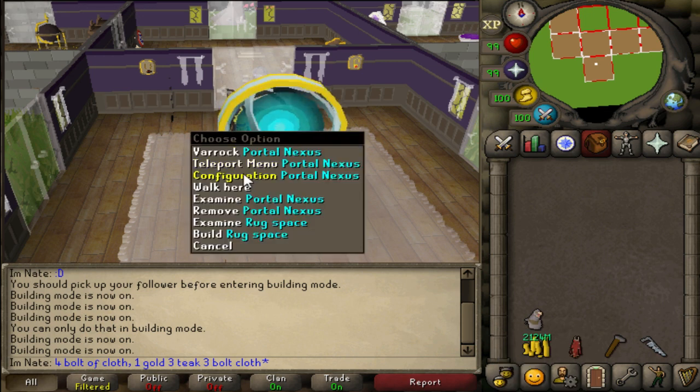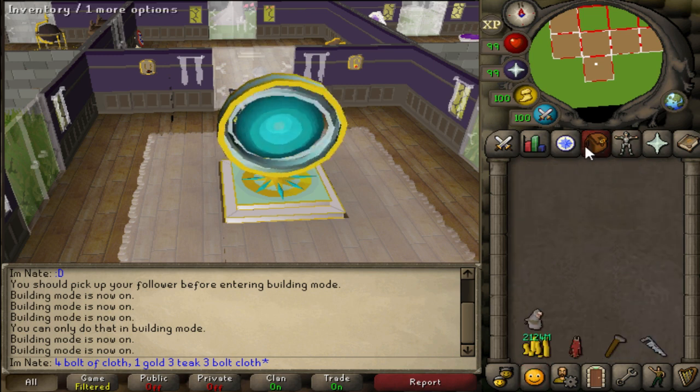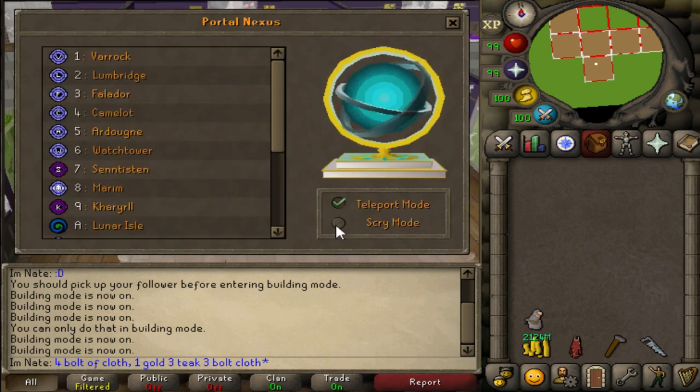Okay guys, I have max cache with me and we are going to check the scry mode. Let's hope there's no bug — teleport menu, scry mode, and let's go to Annakarl.